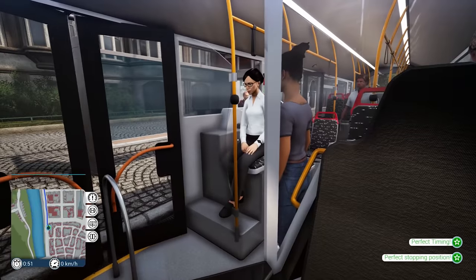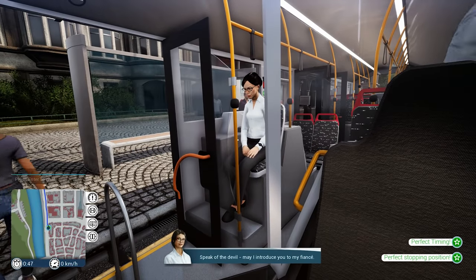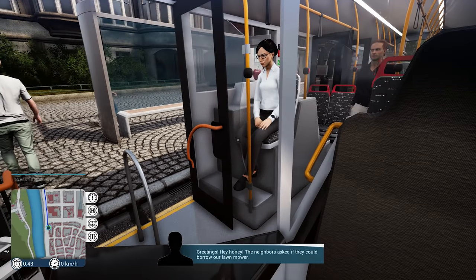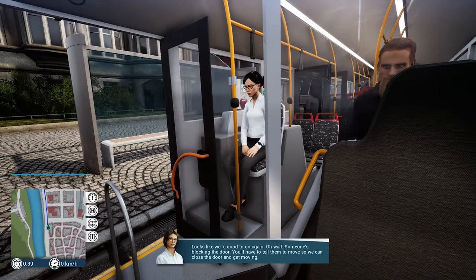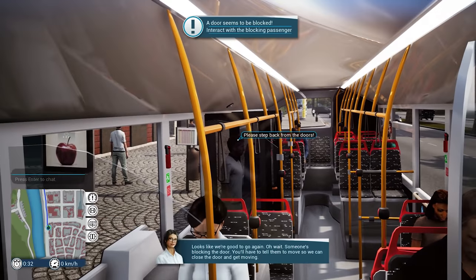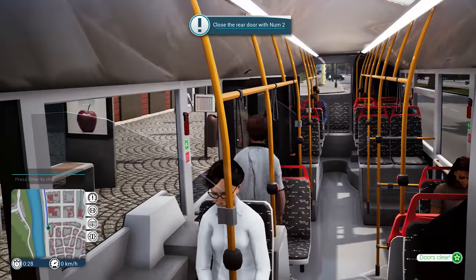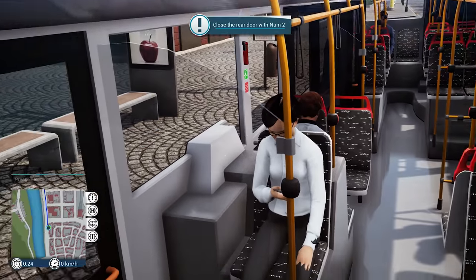We've done that with over a minute to spare — very good. I almost opened the doors while moving, which would have been bad — we would have lost our passengers. Let's see who gets on and off. The narrator introduces her fiancé who's boarding. Someone is blocking the door — I had to tell them to step back so we could close the door and get going. This is Daggerwind Buses — very strict rules here.